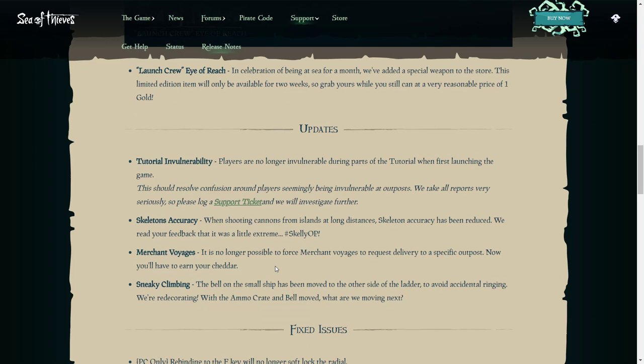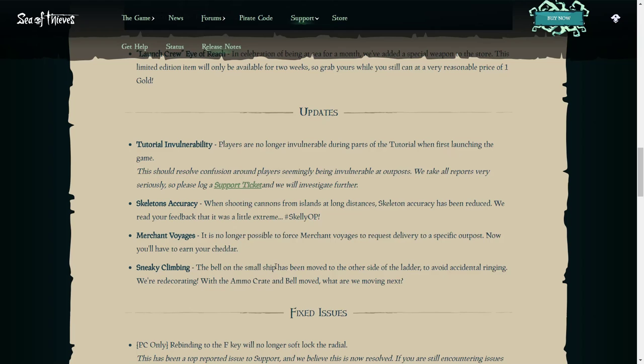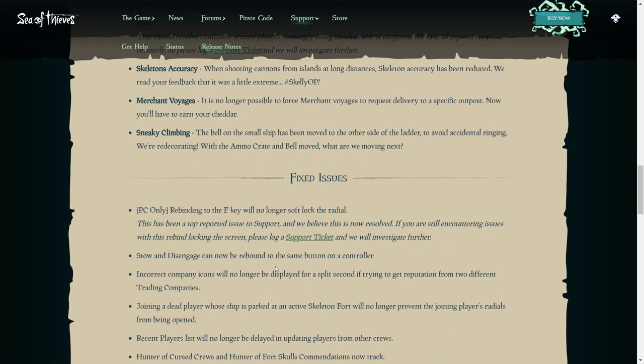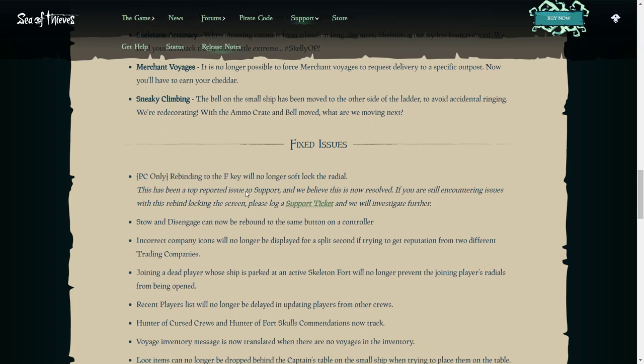That also relates to sneaky climbing — trying to climb up someone's ship without anyone knowing you're there. For fixed issues on PC only: rebinding to the F key will no longer soft lock the radial. Stow and disengage can now be rebound onto the same button on the controller. Incorrect company icons will no longer be displayed for a split second when trying to get reputation from two different trading companies.